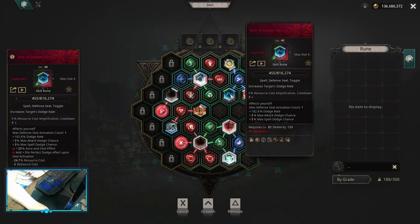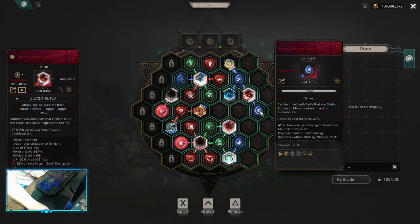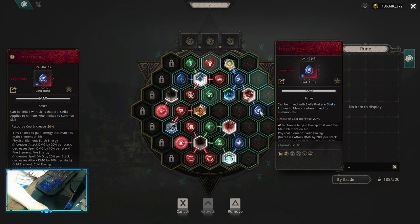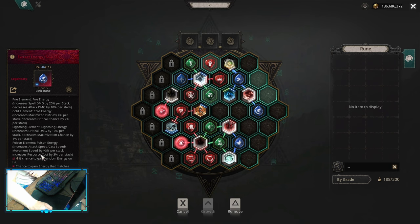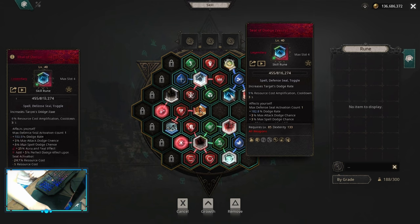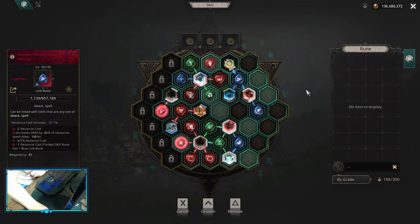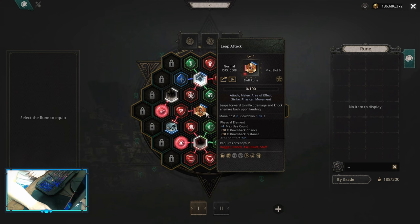For defense seal we can do seal of dodge, seal of armor, seal of chaos resist — whatever you need the most. Illusion axes are to extract energies and you want to keep your extract energy normal — do not add any colors to it, do not make it blue. Keep it normal and as high level as you can, because whenever you add a color it gives you a chance to gain random energy, and we do not want random energies. At the same time, condensed elements, illusion axes, and seal of dodge should be linked to dampened resource cost to maintain your mana easier.